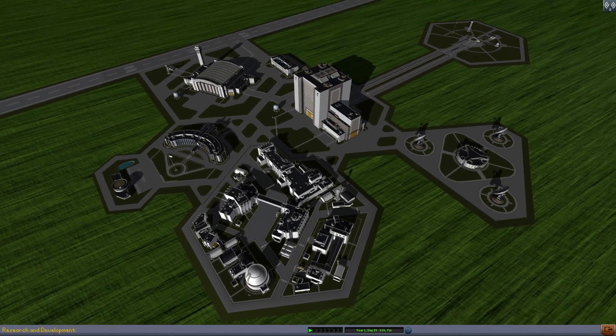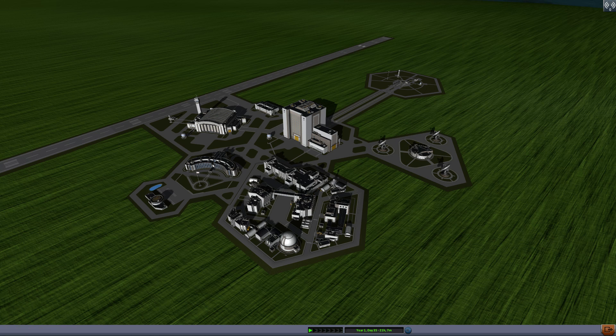Realism Overhaul is a mod pack meant to be used with Real Solar System, and what it does is remake all the parts so they function similar to real-life equivalents. In normal KSP, because the planets are so small, engines and fuel are extremely heavy — much more heavy than they would be in real life — which keeps rockets from being overpowered. So if you go to Real Solar System, not only do you have a normal-sized planet, you also have underpowered rockets.